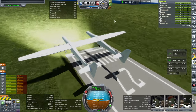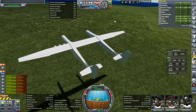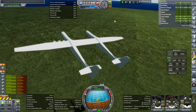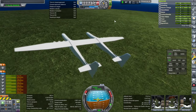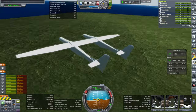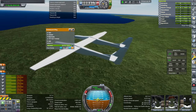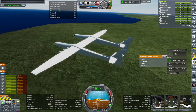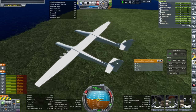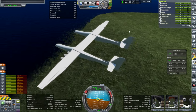I'm also using stock landing gear on this. The body and the center wings are just one piece, and then the other pieces are the wings, which are symmetrical, and then the vertical stabilizers and horizontal stabilizers. So one, two, three, four different kinds of parts, and that's it.